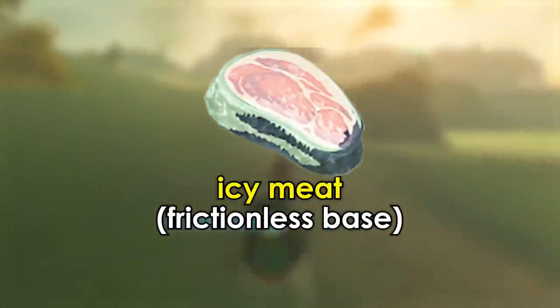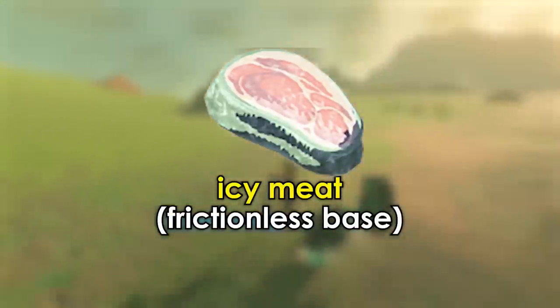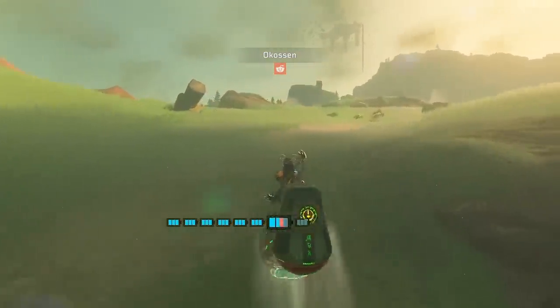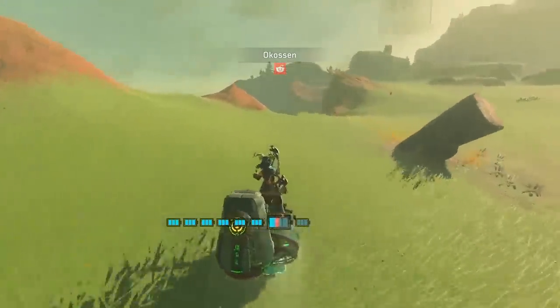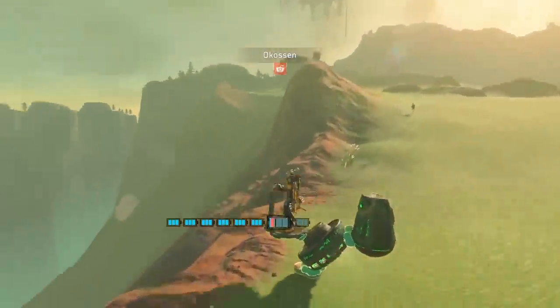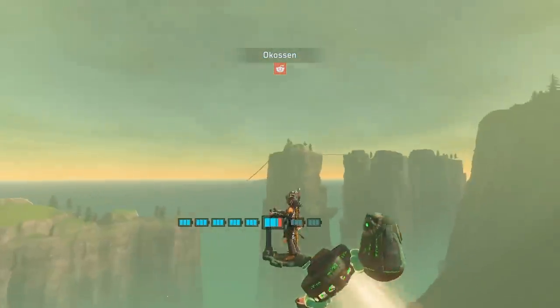If you've watched previous episodes, you'll know that you can use icy meat as a frictionless base for vehicles. Unlike ice, icy meat doesn't actually melt, so it's great for builds. Ocusen has built on this concept to develop the Meat Slider 5000. She's placed icy meat on the underside of a fan, kept upright by a stabilizer. While it can't fly, it can hover-glide down steep hills.